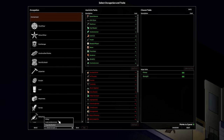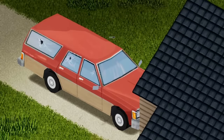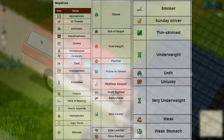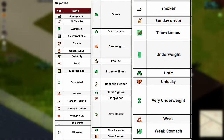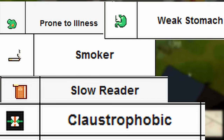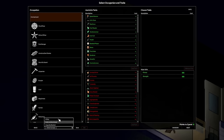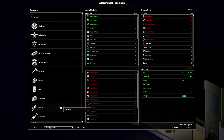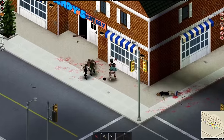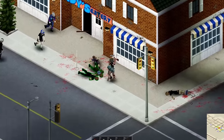I'd recommend looking into what the traits actually do and not going by the tooltips given, but there are a few cheesy exploits and decent ways to cover up your weaknesses. Not all negative traits are game-ending. Prone to illness, smoker, weak stomach, slow reader, and claustrophobic, just to name a few, aren't all that bad at all. I'd highly recommend taking all of them actually, but keep in mind they will change some aspects of how you play the game for a few months, if not your entire lifespan. As the game updates, this list may become different or less effective or just outright wrong.